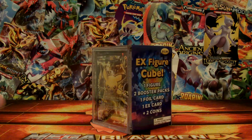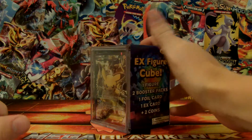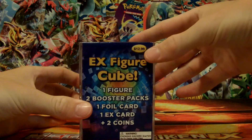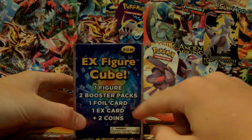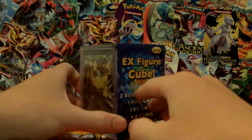Hey, what's going on YouTube? This is Team Card Grunt here, and today I will be opening up an EX Figure Cube. You can get these cubes at Target for $12.99, as it says right there. What's included is one figure, two booster packs, one foil card, one EX card, and two coins.